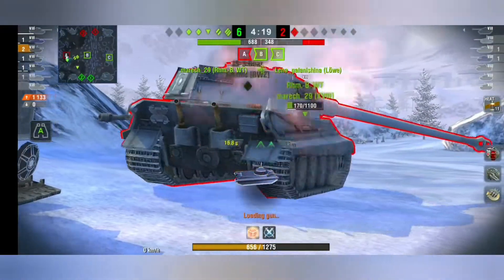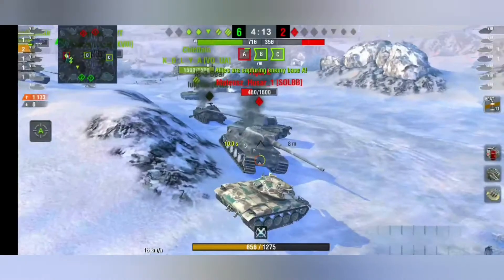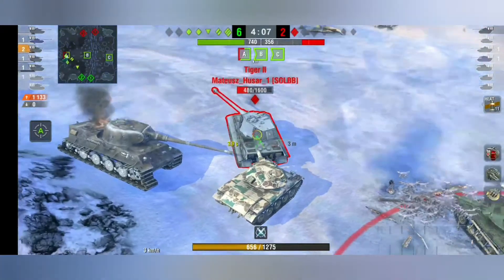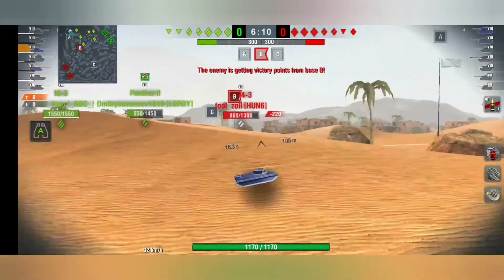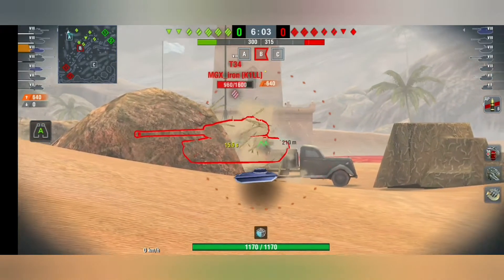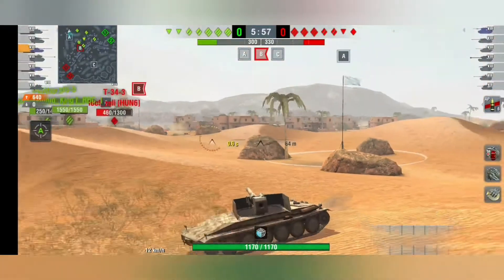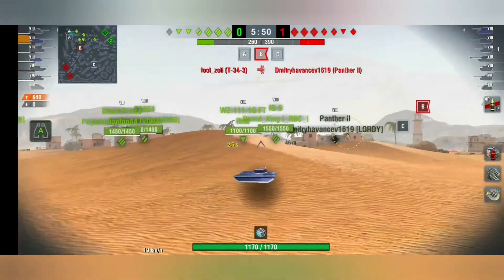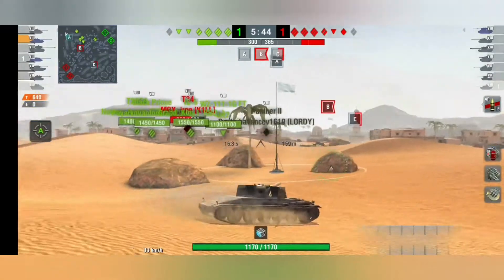As you can see, we were unspotted so we could easily go through the back of the Tiger II and finish him off. As I mentioned, as long as your vehicle is not spotted directly it won't show on the map. Your enemy has to look at you directly to see you, but your teammates who are looking at enemies will have them shown on the map.